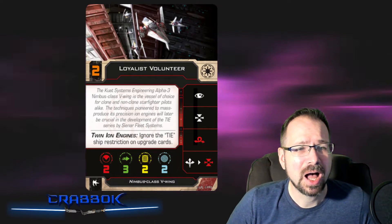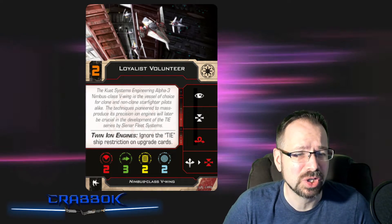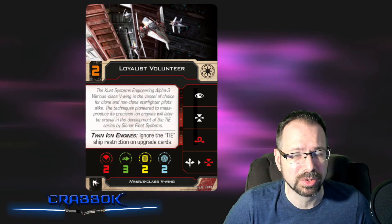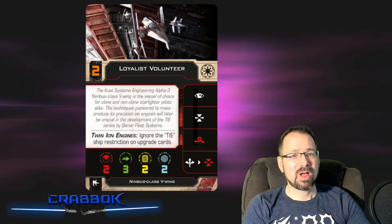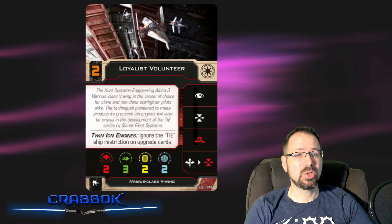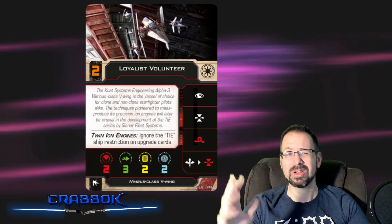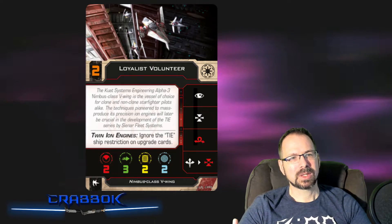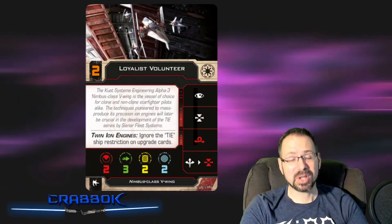For the ship card itself, we're going to have a two attack with the standard frontal firing arc, three agility, two hull, and two shields. So while it's kind of like a TIE Fighter, it seems to be a little more like a First Order TIE because it is shielded. We've got a Focus, Target Lock, a Red Barrel Roll, and a White Boost that can link into a Red Target Lock — so you can definitely make sure you get your Target Lock. Target Locks are definitely a thing with this type of ship, as we'll see looking into its configurations, pilots, and upgrades.